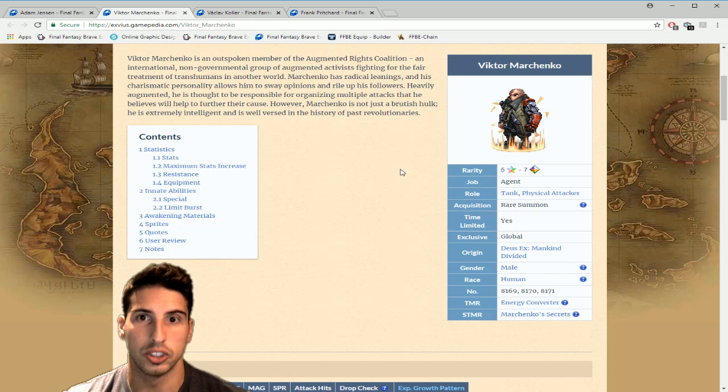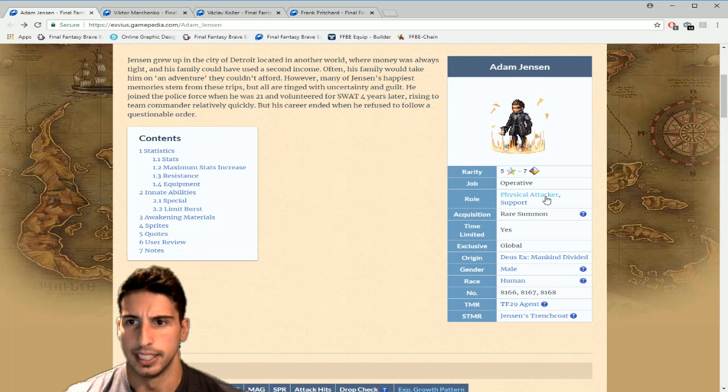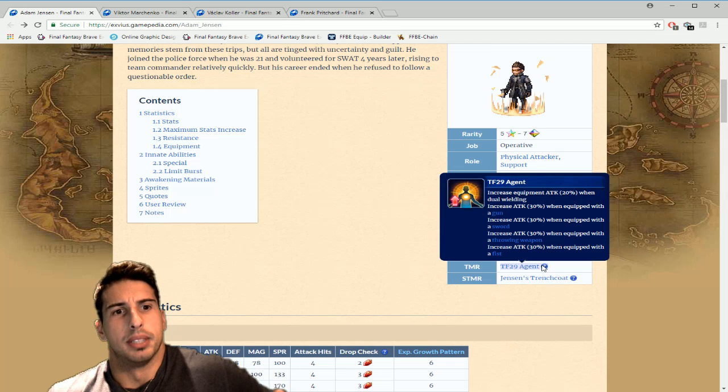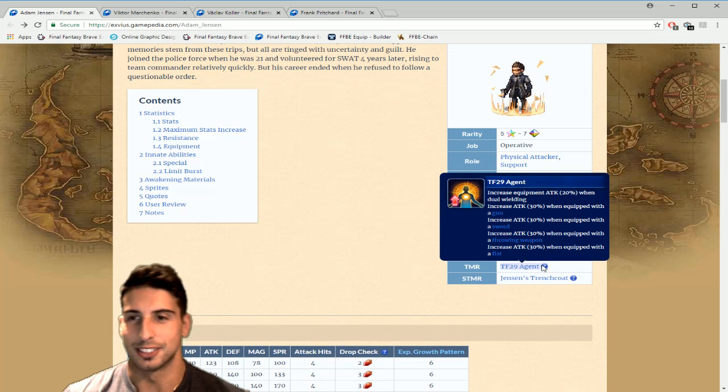Now let's move on to the last unit — Adam Jensen, a physical attacker slash support. His TMR increases equipment attack by 20% when dual wielding and increases attack by 30% when equipped with a gun, sword, throwing weapon, or fist. It's almost like Rain's dad Reagan's TM, which boosts attack 30% with large sword, katana, sword, and short sword. But now you also get 20% equipment attack when dual wielding, which is really good.